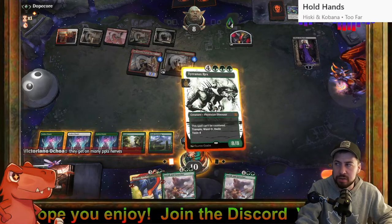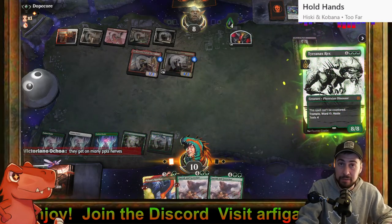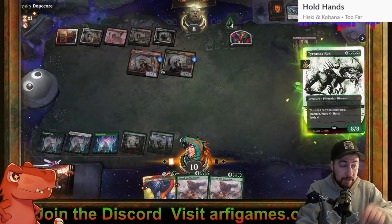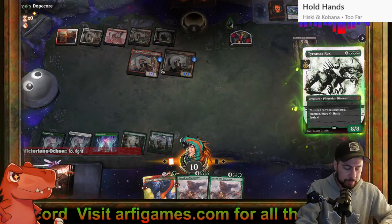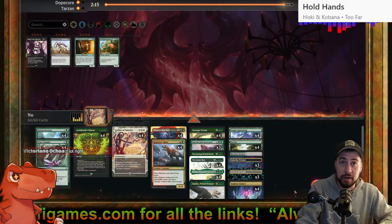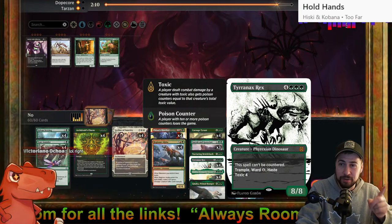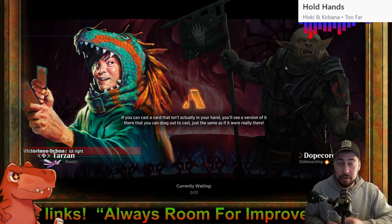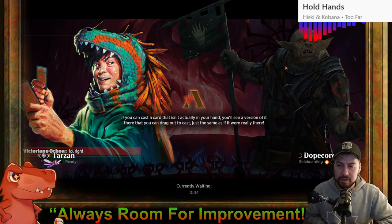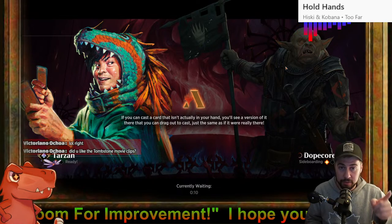Could the opponent be dead potentially if they don't have another Liliana of the Veil or a Shielded's Edict? Actually wait — you won! You did it! Math is hard — Tyrranax Rex has eight power, the opponent had eight health. There you go. Well, we just hope game three is the one where I get Ley Line of Sanctity and I stop Liliana's minus two and the Thoughtseize and Duress.